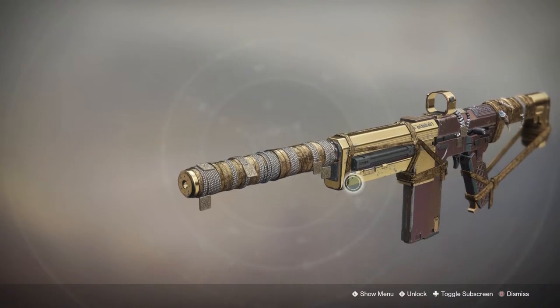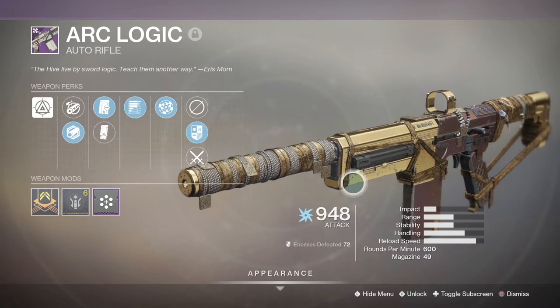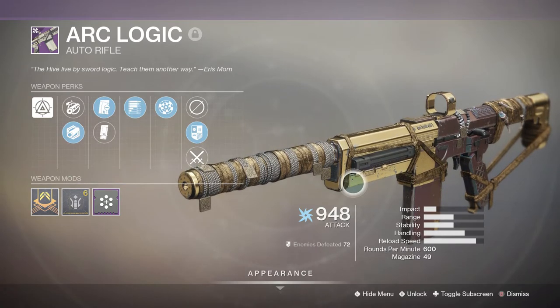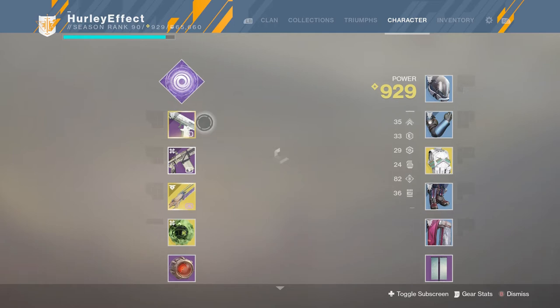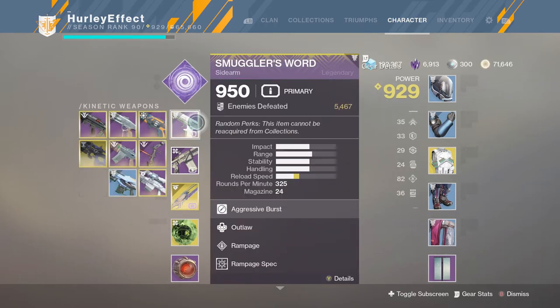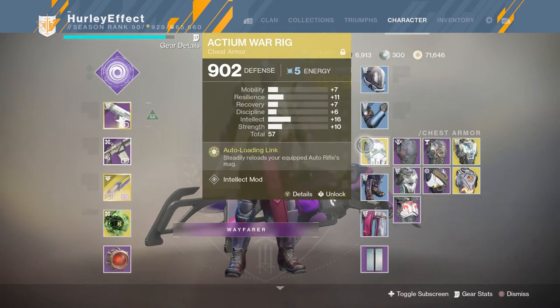Masterwork for range and I have a Backup Mag on it for a little more in the magazine. Very nice looking auto rifle — all the Eris Morn weapons are pretty good looking. Auto rifles are having a bit of a resurgence in the Crucible. I don't know if this particular archetype is the one you want, but we're gonna try and make it work. Primary is gonna be Smuggler's Word — gonna try not to use that too much — and exotic is gonna be World Line Zero.